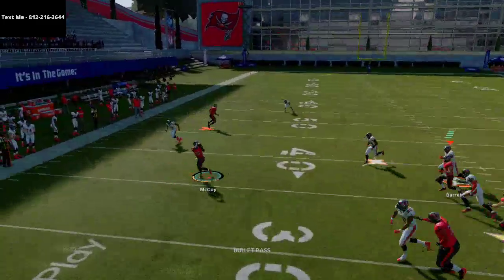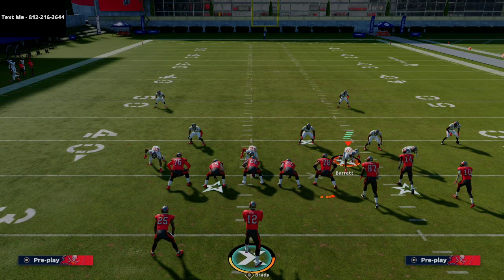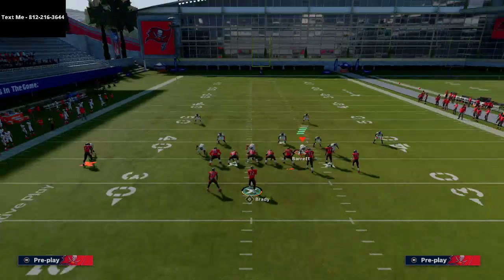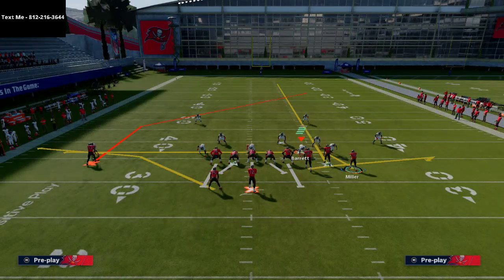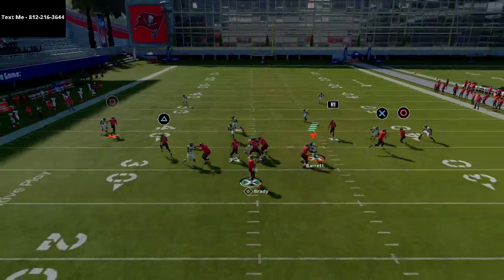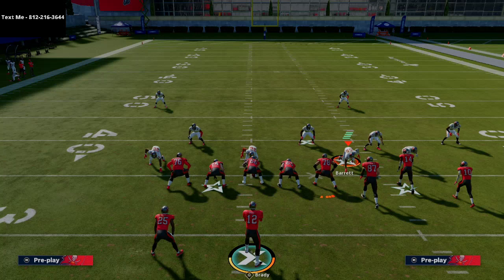I want to show you this backside flat. Looking left, you can see this window here. I love this flat route to the back because of the alignment of the formation and what's all happening. You're going to be able to throw this flat route against a lot of stuff. Basically what I'm doing is reading that lineman - if that lineman blitzes, then I'm throwing it, and it's almost sometimes that simple. If they're playing hard flats, you can automatically see that and just hit the route to Mike Evans - it's a quick snap decision.